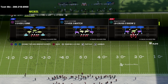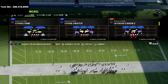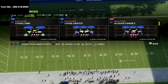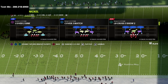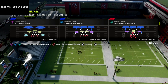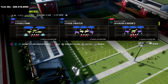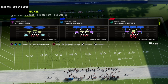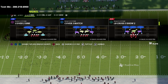Before we go any further, I do want to let you know about my text message membership. If you've not signed up, it's completely free. All you have to do is text the word 'madden' to 208-218-6900. It's the best way to get updated about my newest offenses or defenses. We also release free offensive and defensive guides to our text message members throughout the season, so be sure to stay on the lookout.